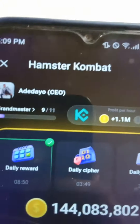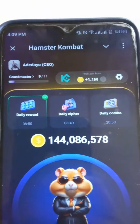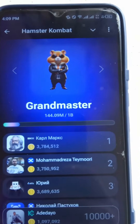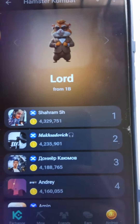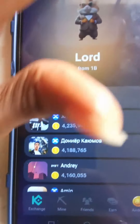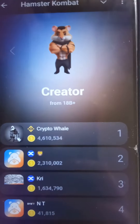So to use Hamster: tap and then upgrade your profit per hour. In the top left you can see different levels — the number of coins you've accumulated determines your level. I'm currently on Grand Master level. The Lord level used to be the last level at stage 10, but recently Hamster added one more stage making it 11 stages — you need to reach the Creator stage.